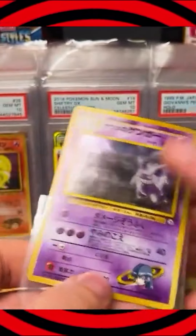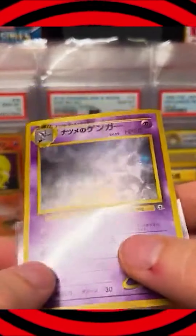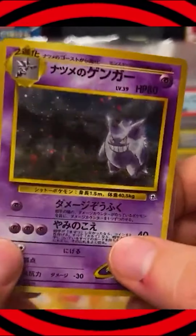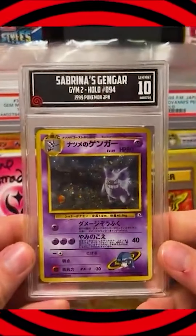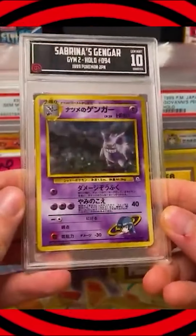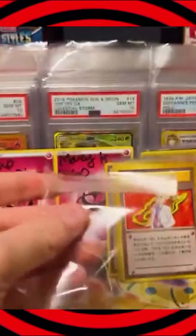I've got to go live grade this. You think that's got a shot? I think it's got a shot. Look at this — TCC 10, Sabrina's Gengar. How beautiful. Wow, congratulations on that. It's crazy to see this go from the table to the slab.